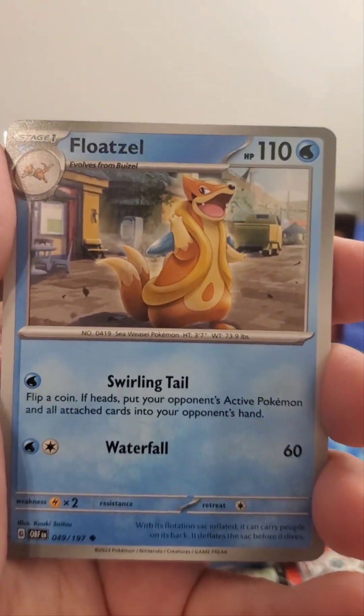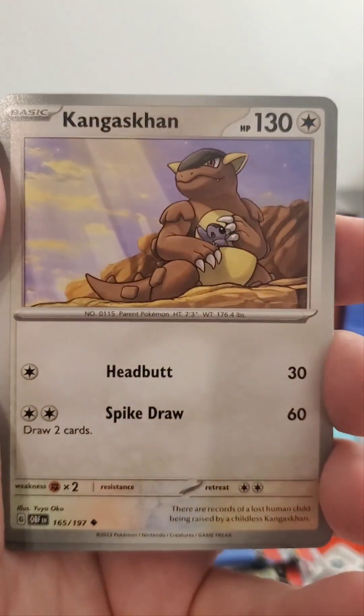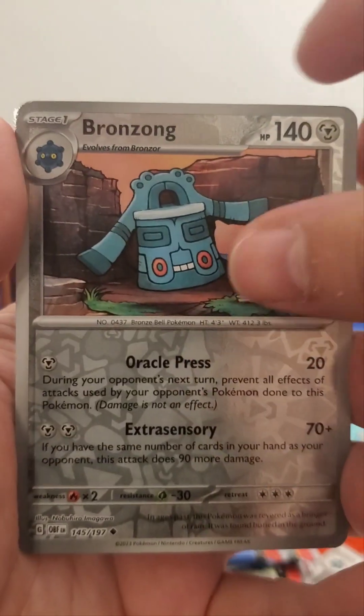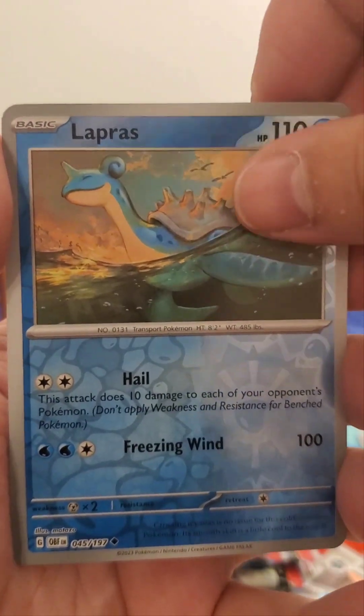Next pack: Fungus, Floatzel, Wishcash, Kangaskhan, Bronzong Holographic, Lapras Holographic — looks happy in his little swimming pool — and Aguita.